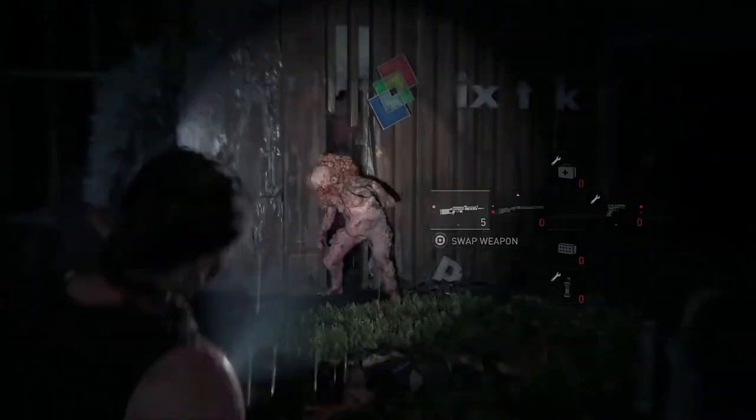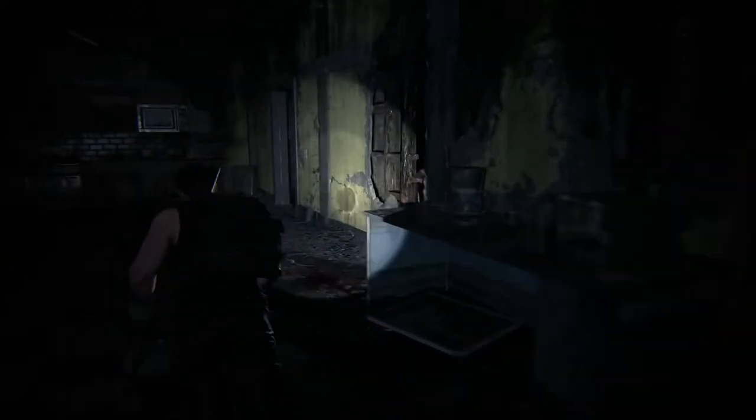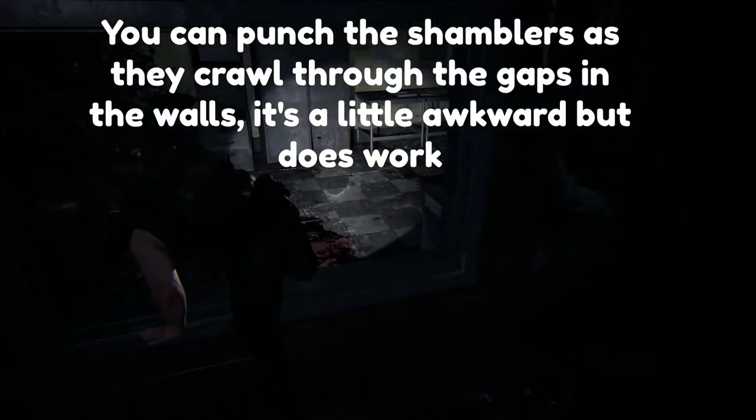Now the Shamblers are spawning. You want to avoid that acid. There's one Shambler dead. Kill the runner. Now we're just going to try and survive. I don't believe you have to kill both of them, but sometimes it just doesn't end. We're in quite a bad spot because we have no ammo and we have to kill a Shambler, so check if anything's dropped ammo.